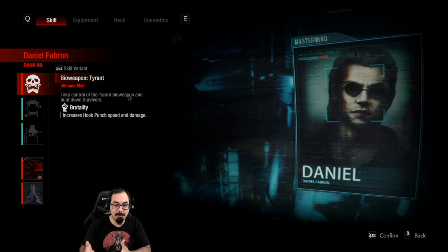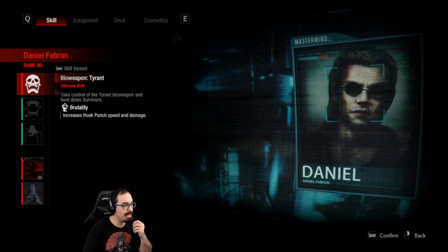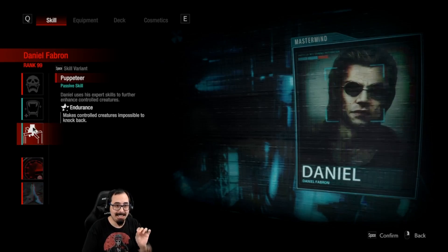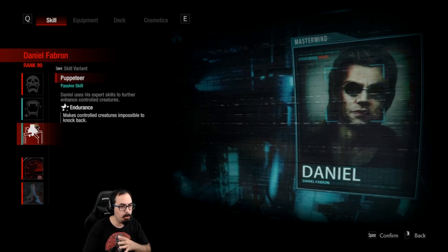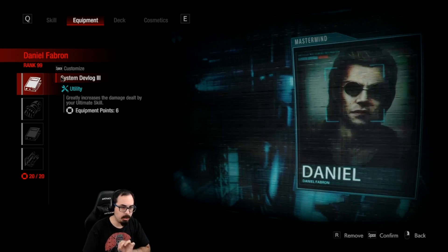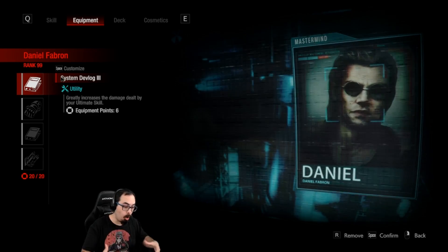This is essentially a Super Mr. X. With that, we'll be running Brutality, Hook Punch Speed and Damage with Rend and Endurance. I stopped using Endurance, but for some reason with Rend and Endurance this combo works really well. We'll be doing Overclock and Caltrops. Our equipment is going to complement Mr. X, and he is going to be the trump card of this whole setup.